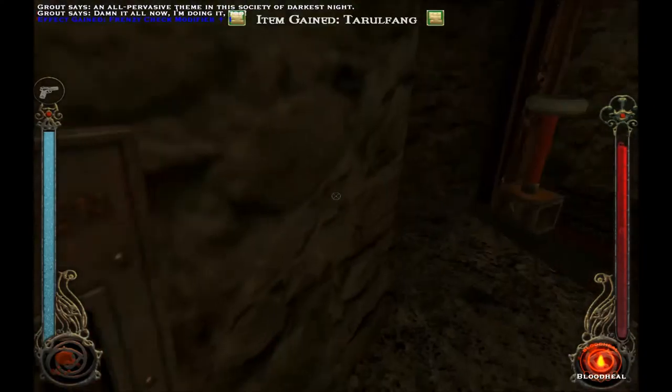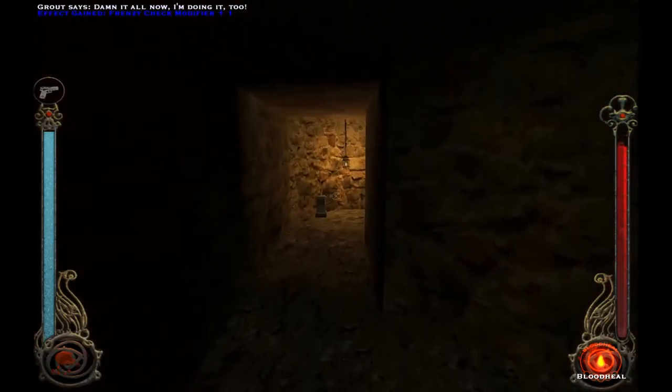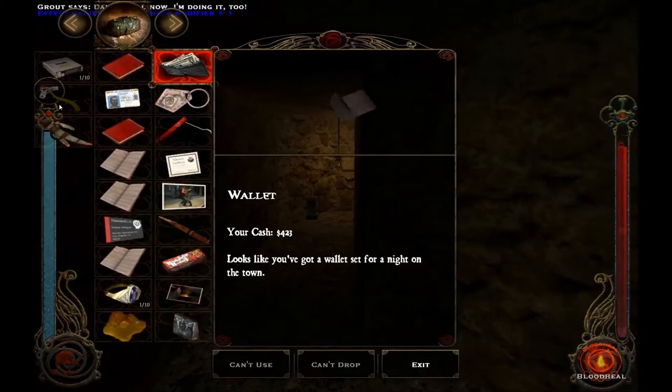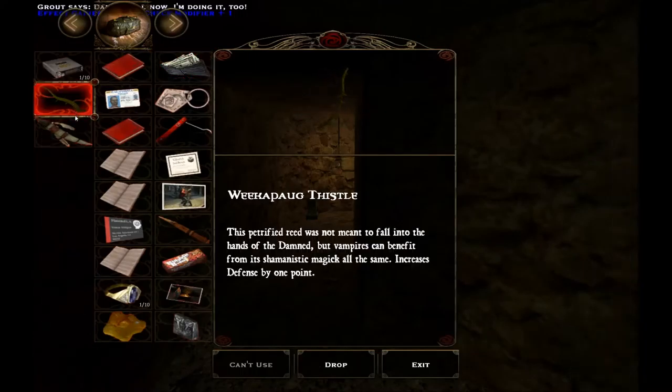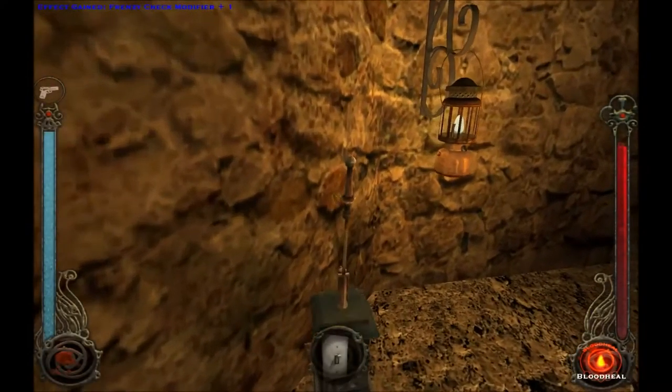So this guy really likes to hear himself talk, if we hadn't already noticed that. And I turned off his magical pentagram blazer field while we were listening. I also found another occult power-up — that's my third. Increase his defense by one point, decrease his chance to frenzy. That's pretty cool. Hey, it's a sword-in-the-stone kind of thing.